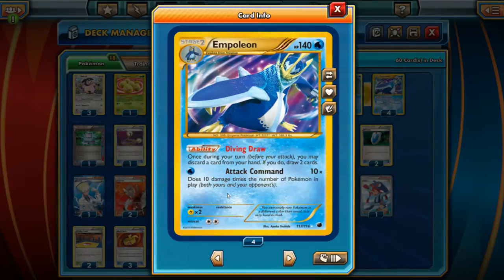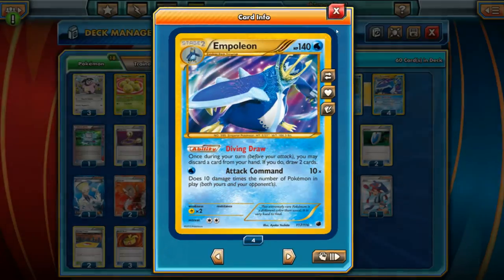Attack of Man does 10 damage times the number of Pokemon in play, both yours and your opponent's. So if you have both full benches, it does 120 damage — and if you're also active, you're doing 140 damage. Pretty awesome. But it does have a two retreat cost, which is pretty heavy, and that will come into play a little bit.